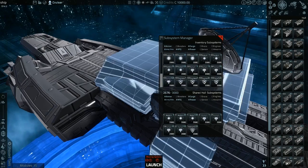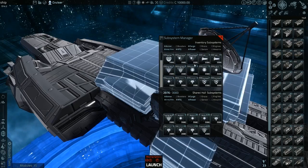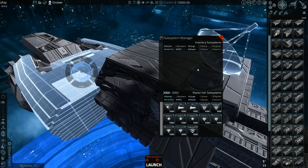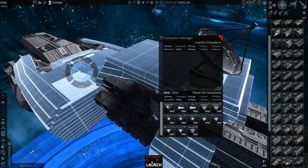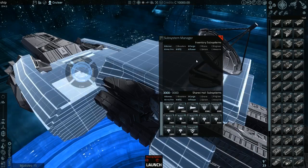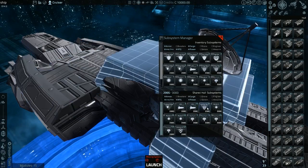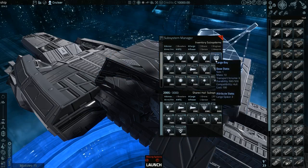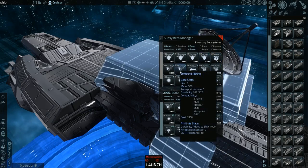I think I just have to assign things as subsystems. I don't get it — shared hull, subsystems, what? I don't get it, just clicking on stuff at this point. There we go. I'm missing no thrust — there's some big numbers missing engine. Subsystems. I've got no idea what I'm doing.